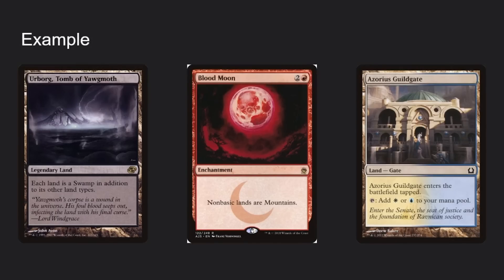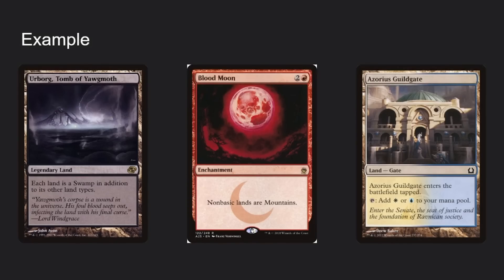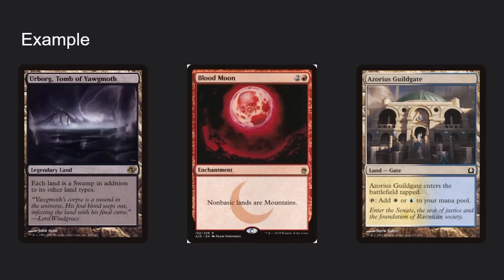In this example: Urborg wants to make things into Swamps, Blood Moon makes things into Mountains. Blood Moon would turn Urborg into a Mountain, making Urborg unable to turn things into Swamps. At each point an ability would be applied, the ability either exists or it doesn't depending on the order. Urborg's text either exists or it doesn't depending on what order you apply these in. So this is a dependency.